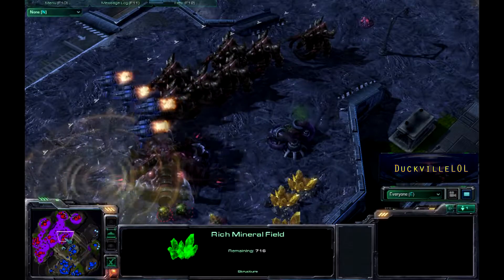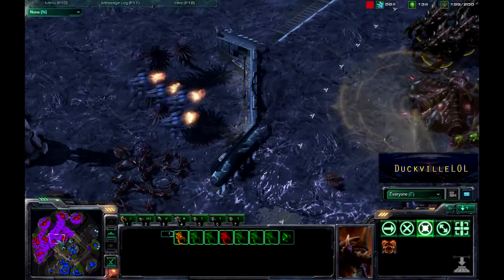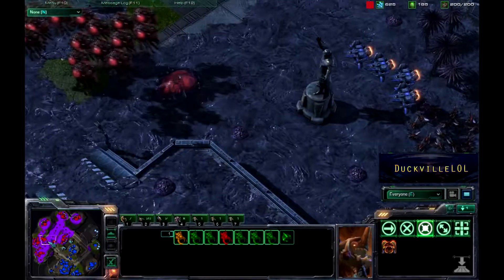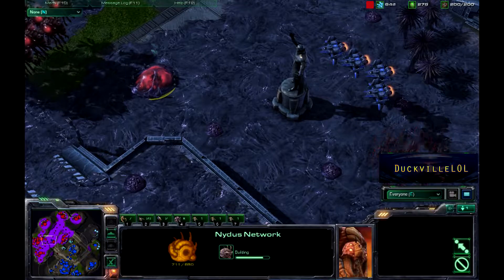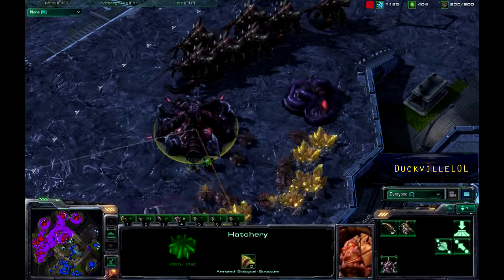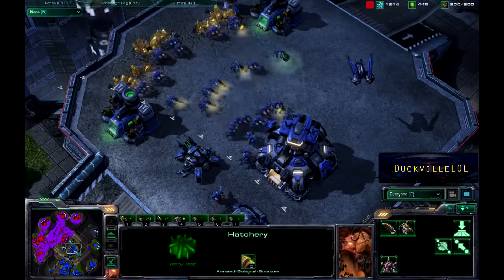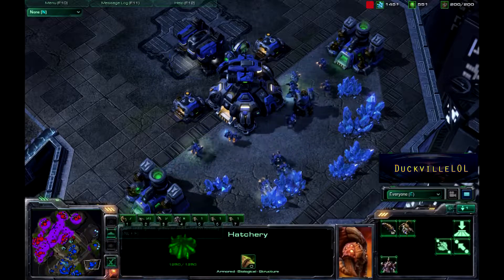This beautiful scan going down right on top of this particular expansion — I assume that was to check if the Vikings could land and do something about the gold expansion, but obviously there was nothing they were able to do. The Nydus Network is going down for Hydra. He's going to see perhaps if he can get something into the back door of the Terran player, but I'm not sure if that will be possible just at the moment.